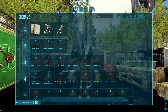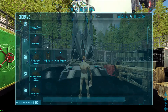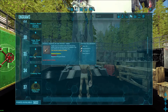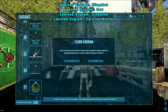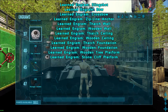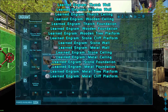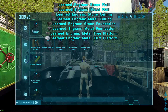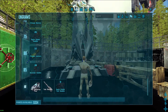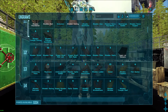So I'm going to go ahead and select the Aberration engrams. There are a few of them that I like to get. I'm skipping over most of this stuff because we've already got blueprints for it, so I don't feel the need to learn those.